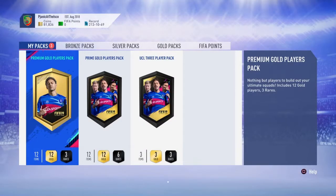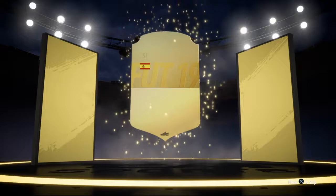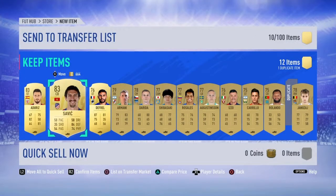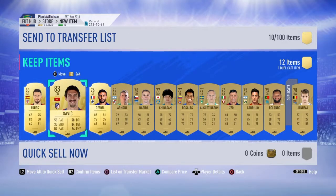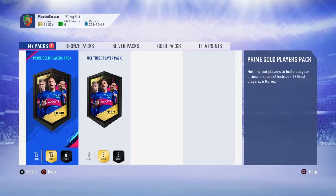Let's open those packs - hopefully they'll treat us well. Starting with the premium gold players pack. We've been paused for a while... it's a board! Spanish striker - who last year was worth about 5k for some reason. We've got two 83s, that'll do nicely. It's worth about 2k. Considering we probably spent 2-3k on the first SBC, we'll probably get about 5-6k back from this pack, so that'll do nicely.